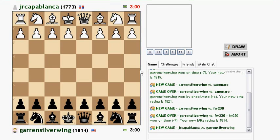Okay, here we go, playing another game. I don't know why I open every video with 'okay here we go,' but I guess I do. I'm playing a guy named Junior Capablanca, rated 1777 from the Dominican Republic — not quite Capablanca, since he's from Cuba, but who knows, he might have moved.